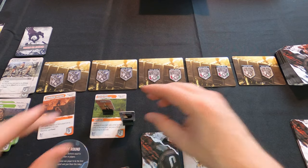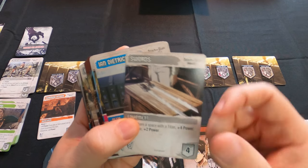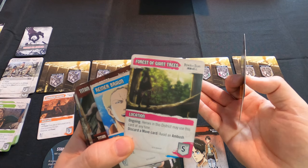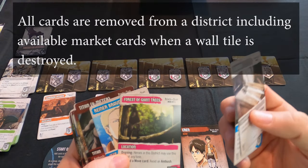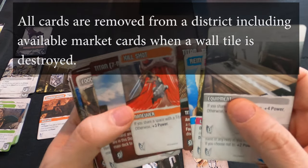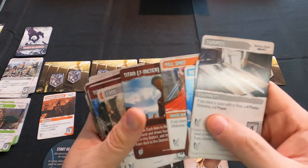In the main deck you'll have different types of cards without a huge variety: equipment like swords, allies like Ian, and locations which give you ongoing abilities. Whenever you play a location it stays out in the district until the wall is destroyed or you play another location in that district, which destroys the previous one. And of course you have titans too — standard titans — plus special maneuver cards like Kill Shot, which costs seven but gives you plus seven power if you're in the same space as a titan.